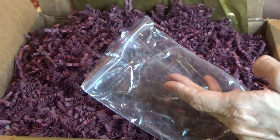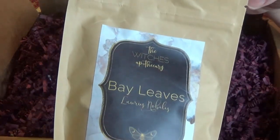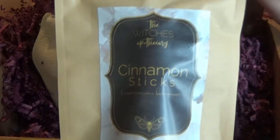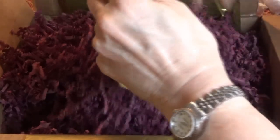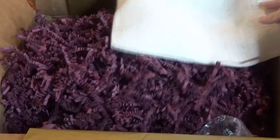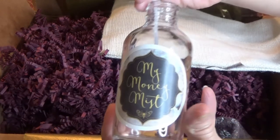Of course we have the bay leaves and the cinnamon sticks. So a lot of things in here — a whole lot of things! And this bag is the money mist — that's cute, that's fun.